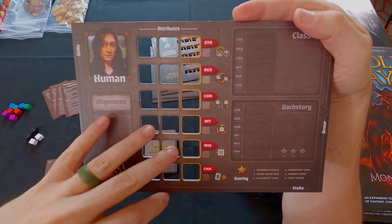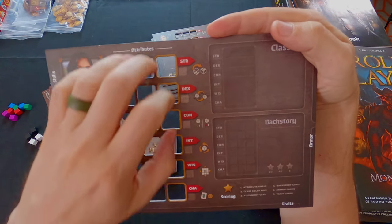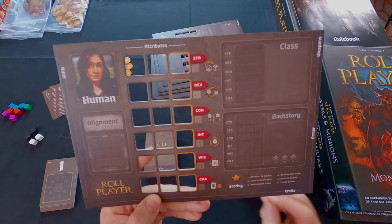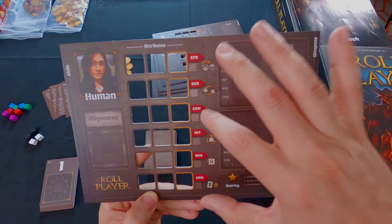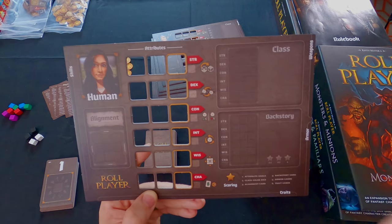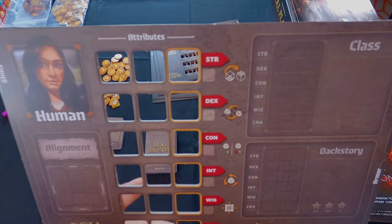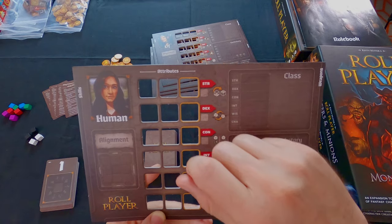In the middle of the board you have attributes for your character, with specific holes where dice will fill your attributes. Every player will fill up every single attribute all the way - the game will not end until everyone has filled their entire stat sheet. You have strength, dexterity, constitution, intelligence, wisdom, and charisma. Each attribute has a special power when you place a die in that row. Strength lets you flip a die to its opposite face - so a one becomes a six. Dexterity lets you switch the location of two different dice. Constitution lets you adjust a die up or down by one.